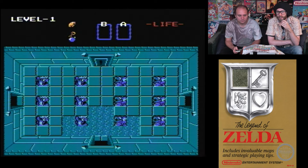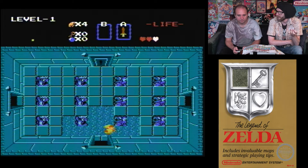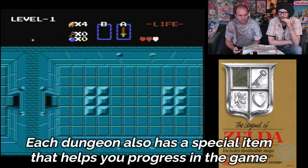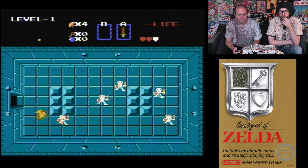Dungeons have two key items in them: they've got a map which brings up a map on screen, and they've got a compass which shows you the position of the final boss — not all the enemies, just the final enemy.